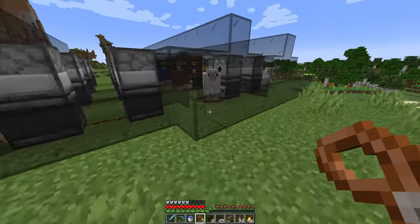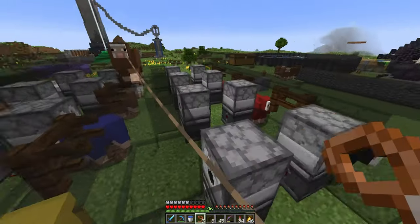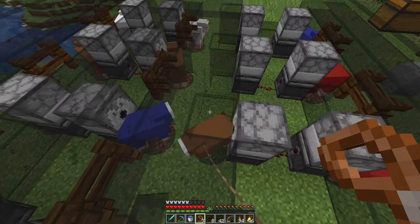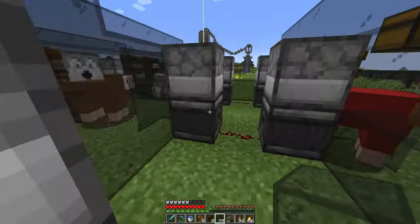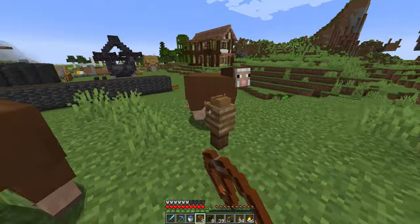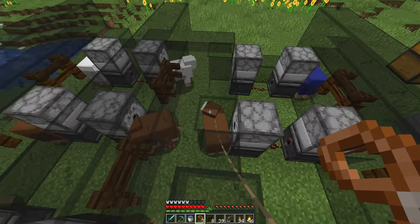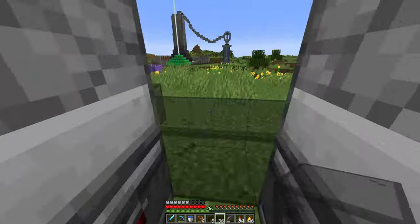Come with me, little one — we are going on an adventure. I don't want you to die or fall. Come here, yes, good boy. You can come here, right? Yes, you can. You're a good boy. Kids, beware of strangers — don't follow them like the sheep do to me. On the lead, unconditional following.